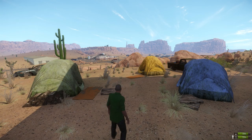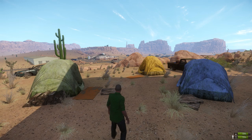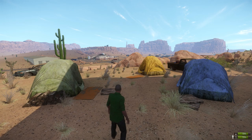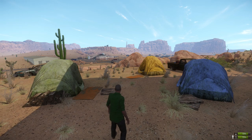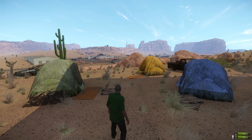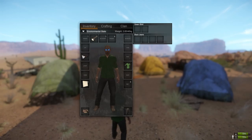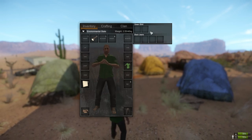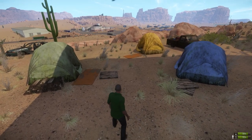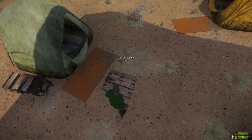Hi guys, my name is Luthias and welcome to the top 10 tips for Canyonlands. Today within a very short video I'm going to give you the 10 best tips for this new map that can help you guys survive longer. I'm a fresh spawn right now — I spawned with a map, usually glasses which I take off, a shirt, flashlight, shoes, and pants. So I've got six slots I can use.